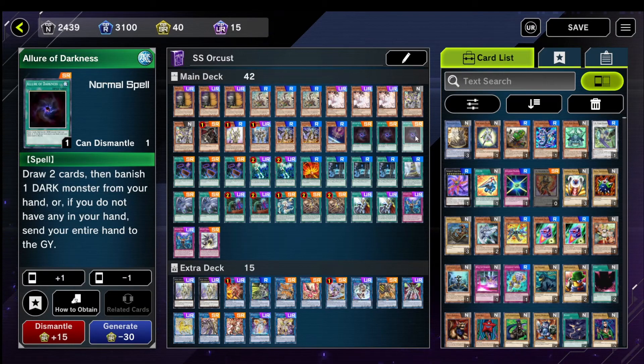3 Allure of Darkness. It says draw 2 cards — that's all I need to know. It's a spell, it's not once per turn. It's pretty good.